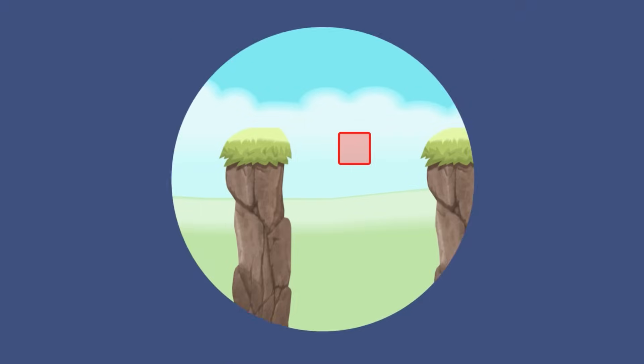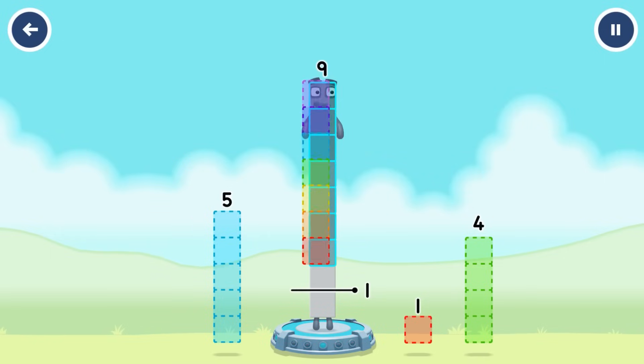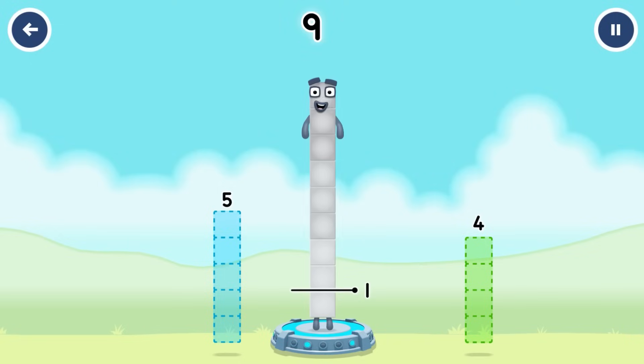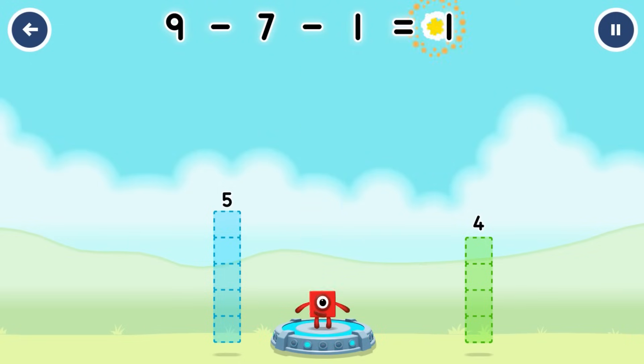Take number blocks away from 9 to leave 1. 7, 1. You cracked it! 9 minus 7 minus 1 equals 1.